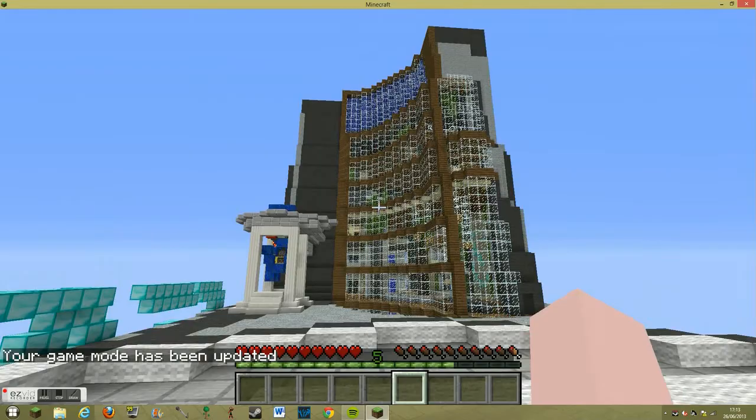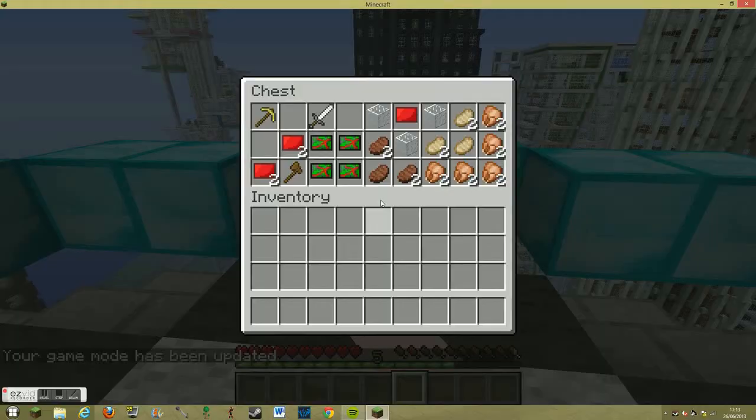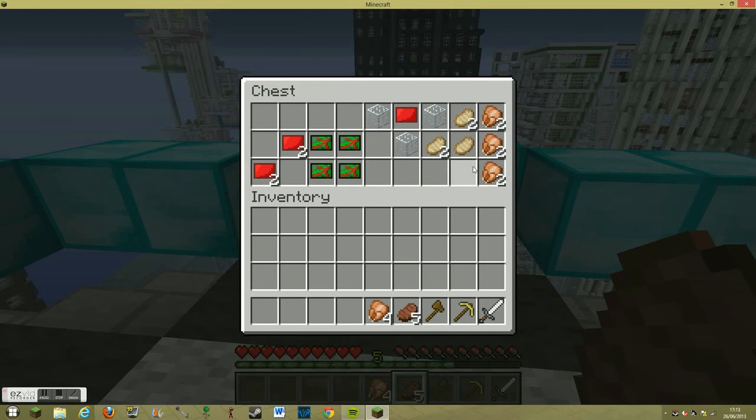I'm working on something there, so don't ignore that. Let's go to our starter chest. We've got an iron sword, a buzzer pickaxe, and a wooden axe. We've got food — I think that's 10 chicken, 5 steak, and 5 cooked pork chop — plus 4 electronics, 5 plates, and 4 glass.